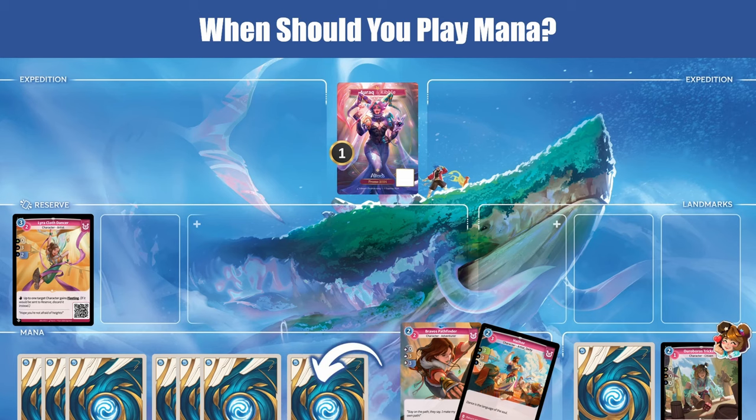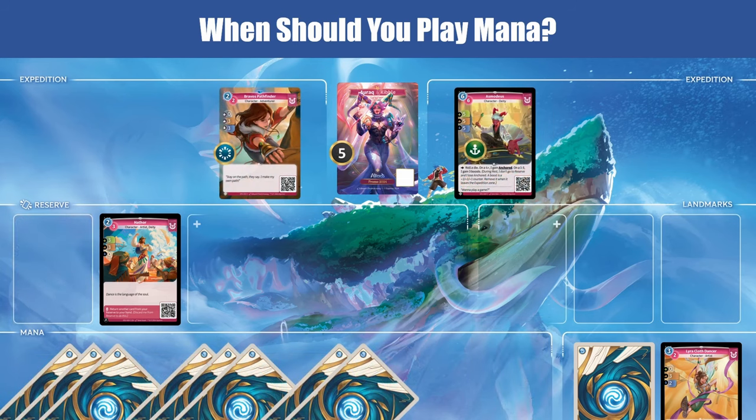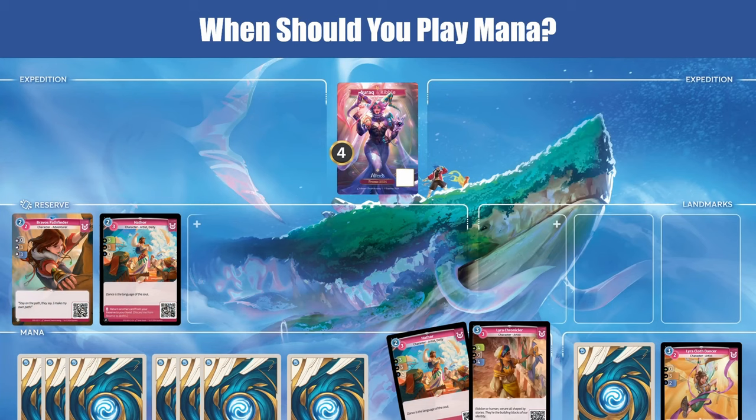I knew I was going to end the day with a 2 cost card in my reserve, and by playing a 7th mana — on the following day when I drew Asmodeus, I could put the 8th mana down and play him and a 2 drop. Even though it seemed fine to not play a mana originally on day 5, I'm glad I did because it gave me the option to reach my max on the next turn. But when you're 1 mana below the max, things get interesting. At that point, I wouldn't play a mana unless you need it to make the best play that day. There's no way to get punished for waiting because you're only 1 mana off your max and you can reach it any day in the future. Waiting also gives you the benefit of seeing more cards.